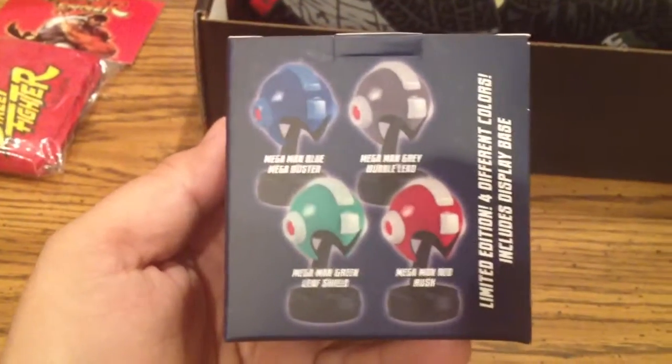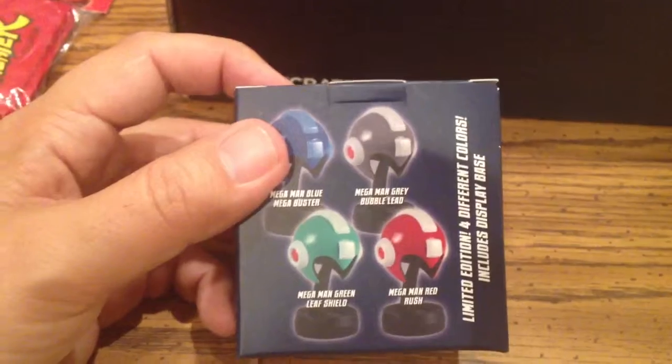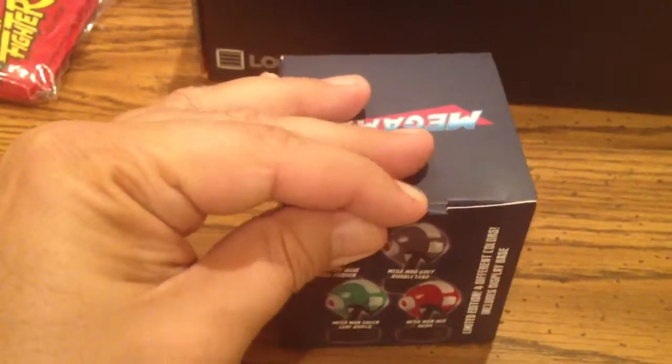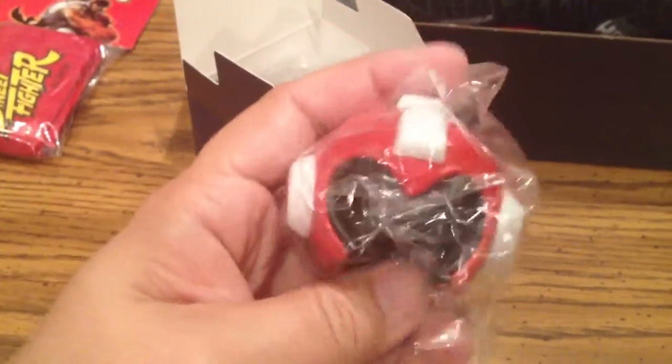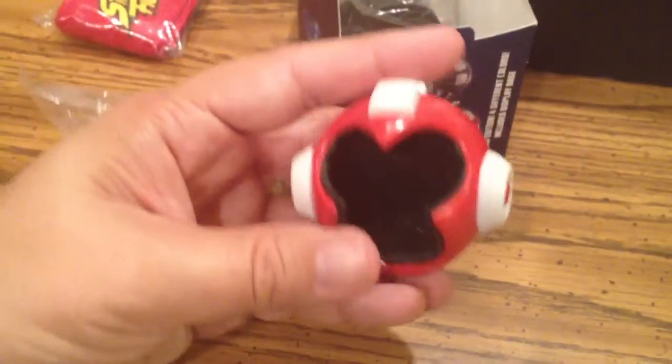This I am going to open. This is pretty cool — it's a mini helmet replica from Mega Man. The box is awesome. You get four mystery ones to get: the blue Mega Buster, the gray bubble, the Mega Man green leaf shield, and the red Rush. I am happy with what one I got. I was hoping for blue or red, and I got the red one. This is really impressive — it's metal, it's got good weight to it, it feels like it's die cast. It's cold on the inside, so it feels like metal. Really, really cool. Very happy with it. There is a stand in the box — I'll put that together later, but very happy with this. I will display this.